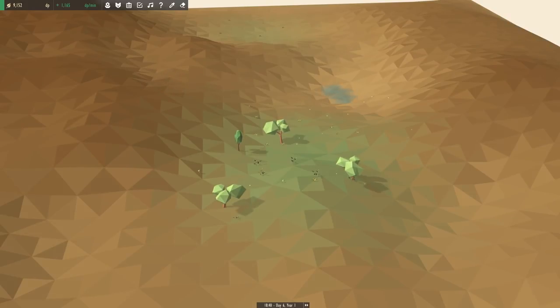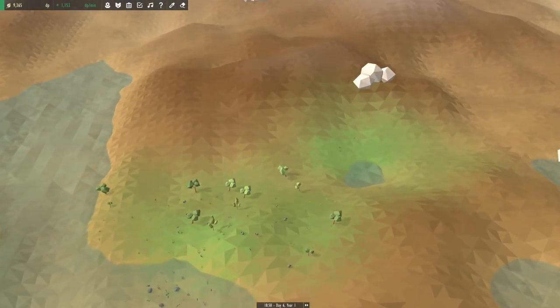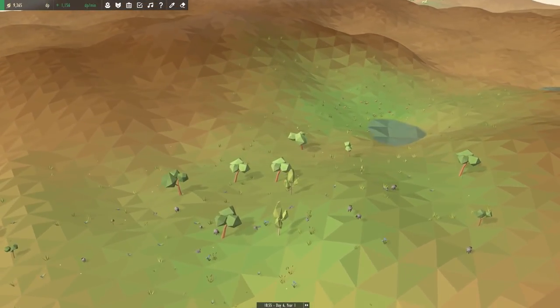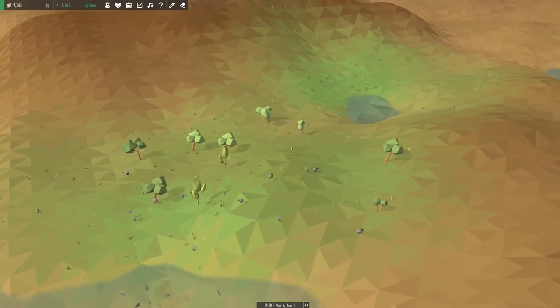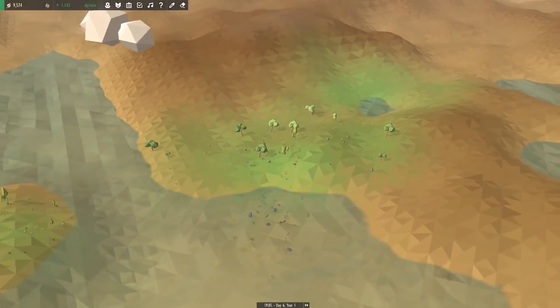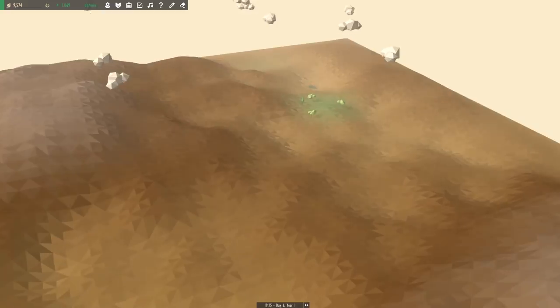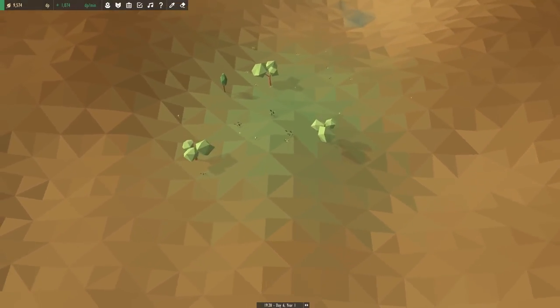Hello everyone and welcome back to Equilinox. We are here with our World of Wolves challenge. If you want to read the rules again — if you missed them last time or just want a refresher — we have a Google document in the description. We've made a good start; we just got our woodland biome going, which is one of the four biomes we're going to use to populate this world.